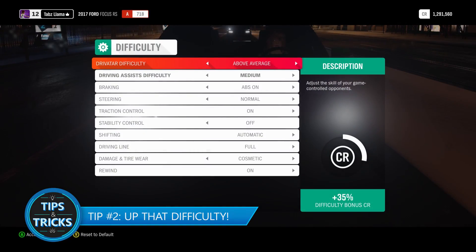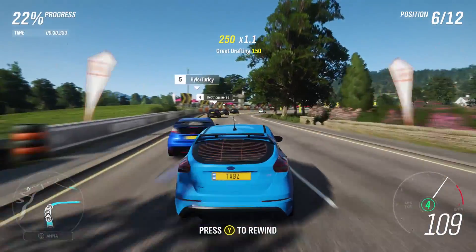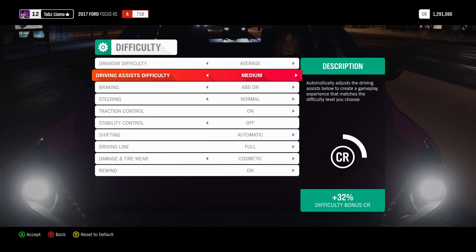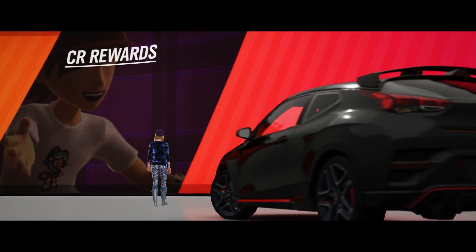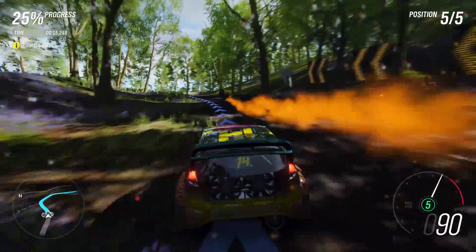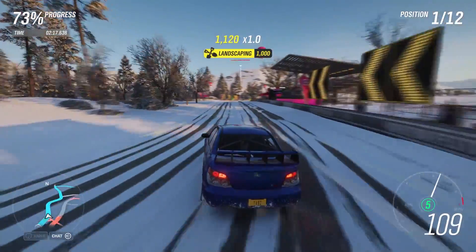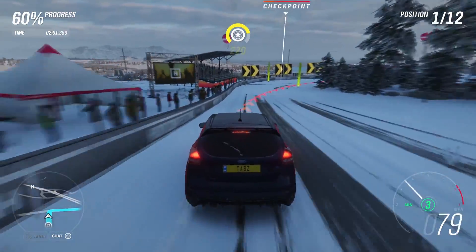Tip number two: up that difficulty. Horizon 4 starts you off at a basic difficulty level, but this is to help ease you into the Forza feel of the game. As useful as this is, you're missing out on earning valuable credits. So as soon as you feel comfortable with the mechanics, head into the difficulty settings and adjust it to fit your style. We recommend leaving the Drivatar difficulty as is, then bumping the driver assist difficulty to hard. This will automatically boost your CR by an extra 15% over the medium setting. It takes off traction control and gets rid of the full driving line. Having it set to braking only can truly help you take a corner at optimal speed — the line will only appear when you are at risk of losing control. If it's yellow, a drift can handle the turn pretty well, but if it's red, you have to slow down or you're going to miss it.